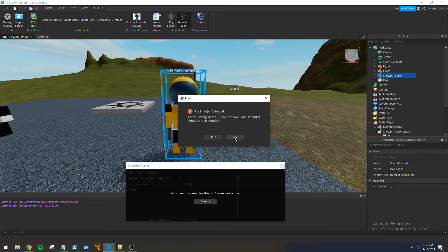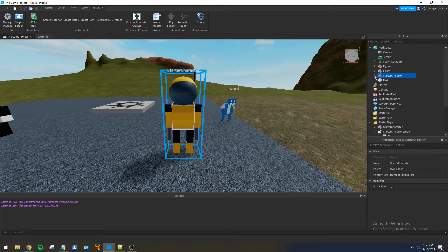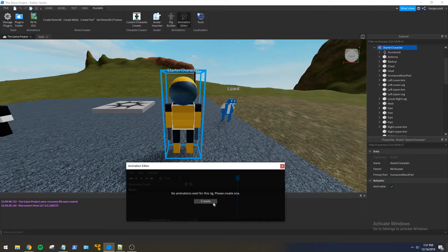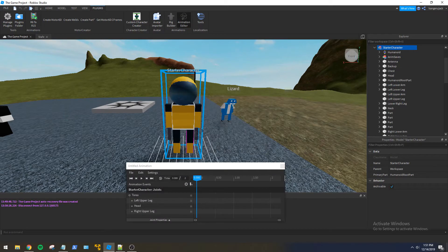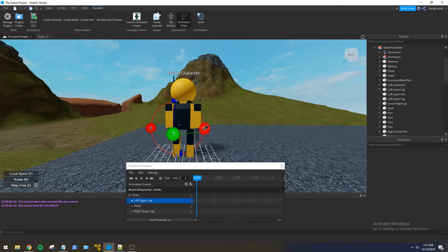Let's jump into the animation editor and create a new animation. It looks like our motors are broken instead of the torso. Let's go ahead and delete the shoulder motors because we don't need them any longer. Now we just have to worry about the head and the legs while strafing, which should be easy enough.